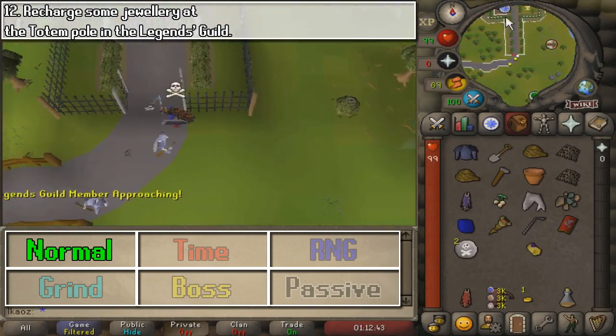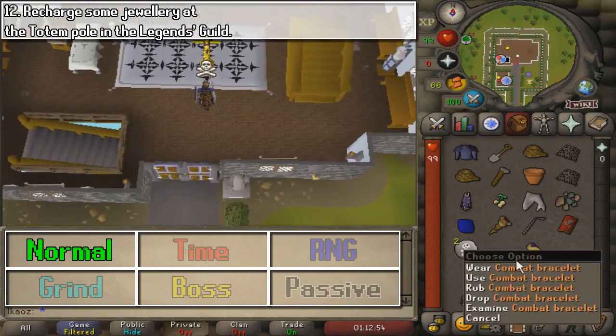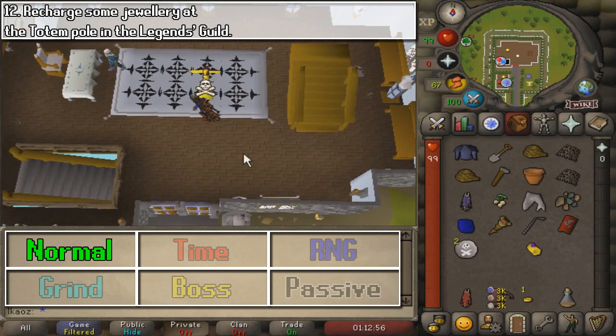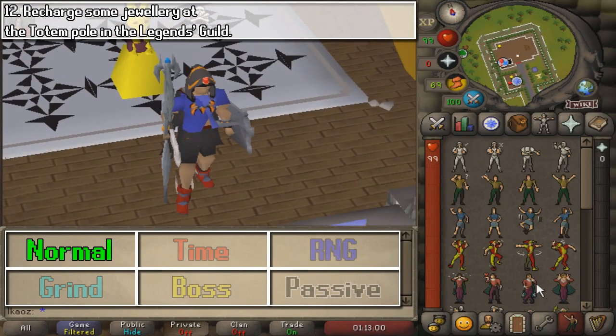For this last task, we are going to recharge some jewelry at the totem — either a skills necklace or a combat bracelet. And if you're an Iron Man, you need to get this by either making it yourself or getting lucky with an elite chest.